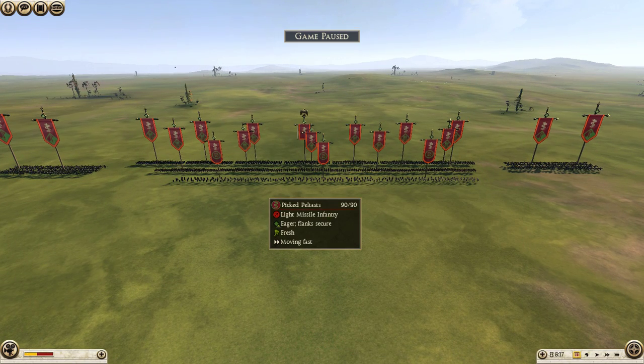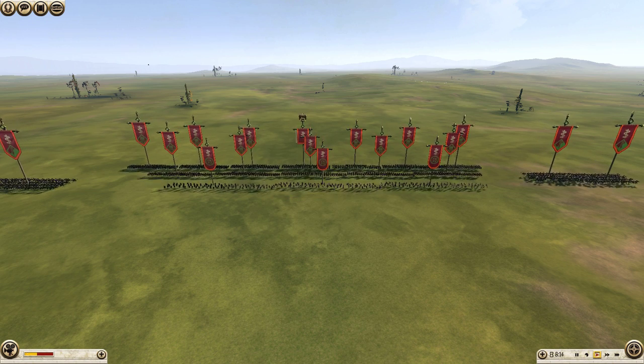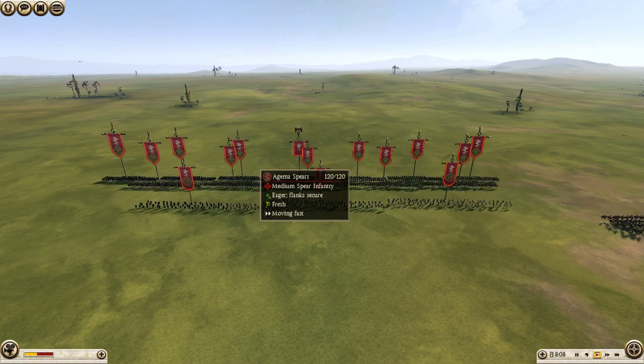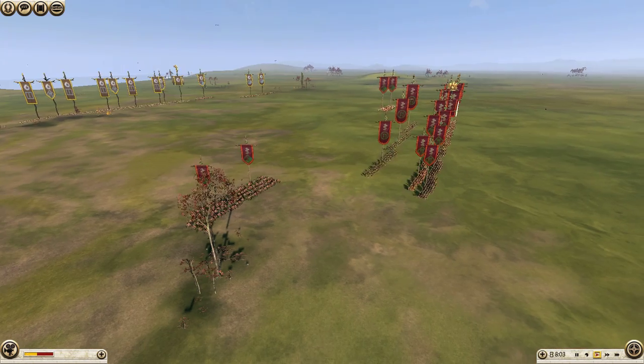Blademaster has three picked peltists — very impressive but very expensive units. He has five militia hoplites that he's going to use as a meat shield, and then a main line of seven Aegema Spears, and on each flank he has two citizen cavalry for support.